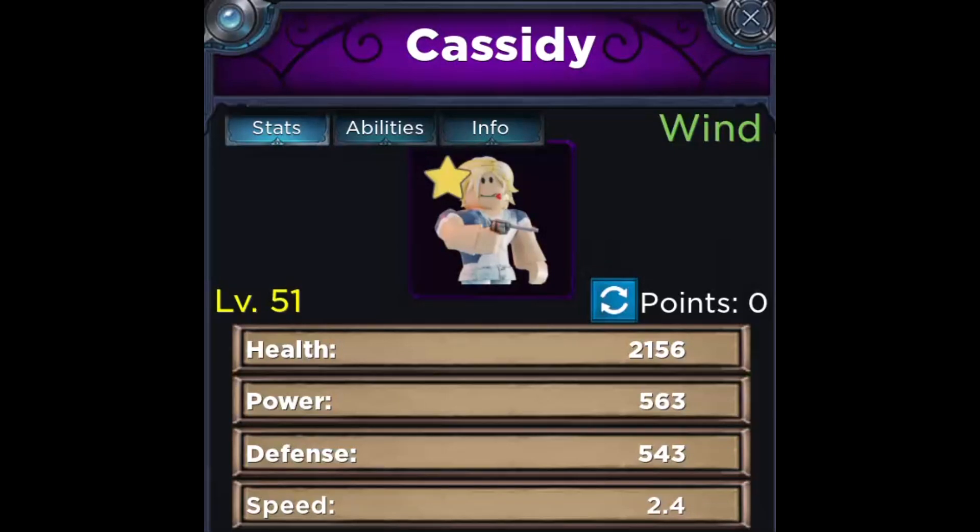Let's talk about the stats you want to have on your Cassidy. I like to max out speed and I like to max out the rest of the points on health. I do not put any points into power at all, because you want lots of fast, small hits in order to obtain coins, souls, and gems.